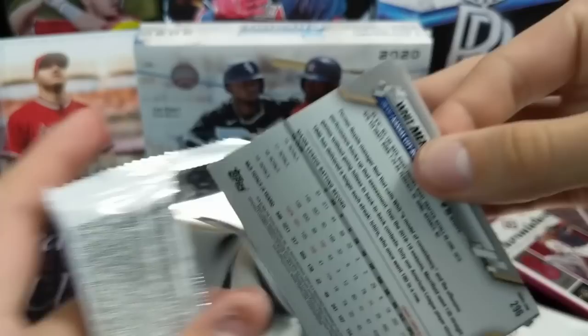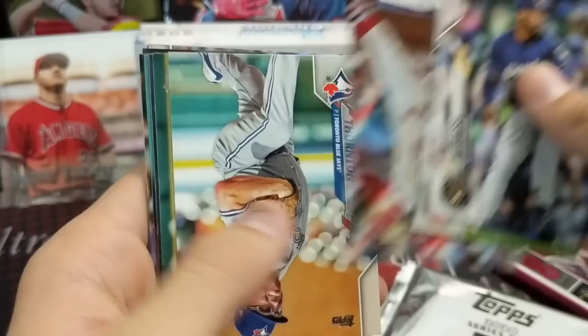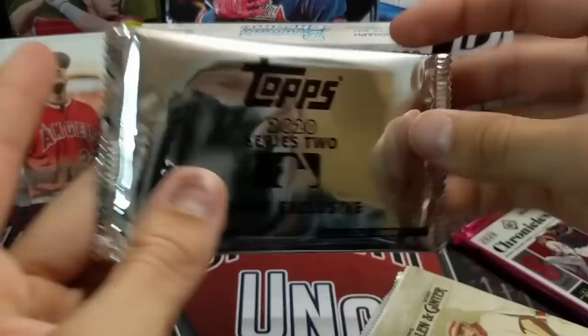We'll do Series 1 next. This is a pretty baller pack — you got all kinds of rookies in here. Santana, and Randy the GOAT. He played actually really well — I think it was like 3 for 3 or 3 for 4 yesterday, did really well. A COATO Rainbow Foil and Whit Merrifield.